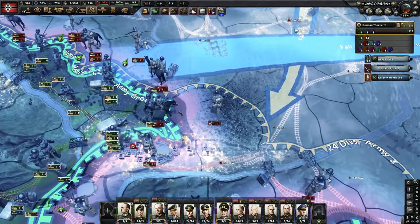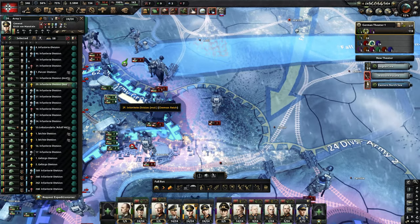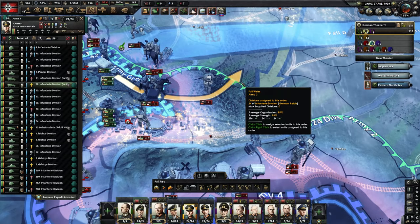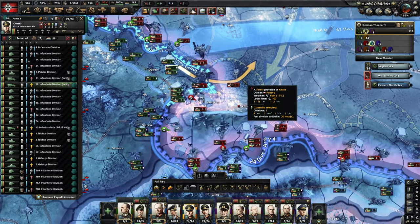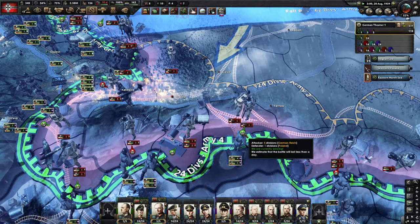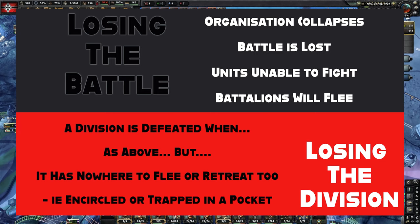Over here, selecting our panzers — there's one division moving over, one motorized here. I'll give further orders to assist either breaking through or, if the breakthrough goes well, to be in the right position to cover our flanks. We've actually got a couple of British aircraft over here assisting the Polish, which is interesting, but hopefully not enough. This battle looks almost won. It's far easier to defeat enemy divisions if they haven't had time to set up a defensive position — dig foxholes and so on.